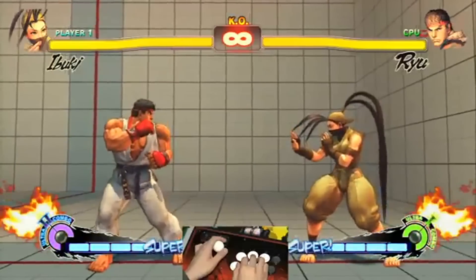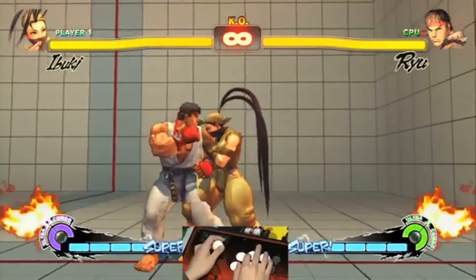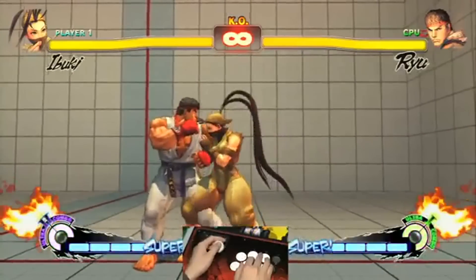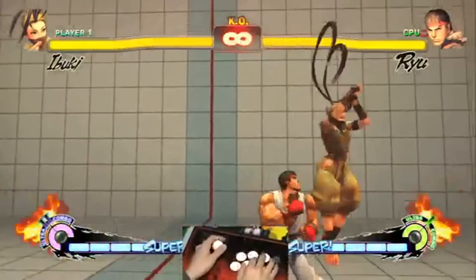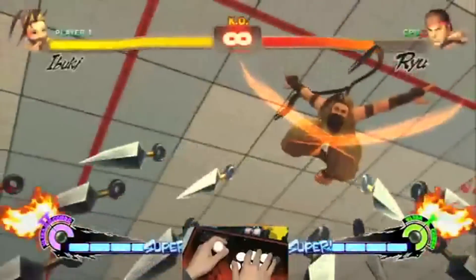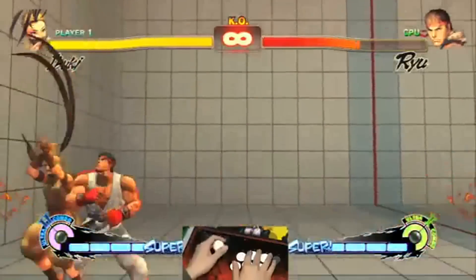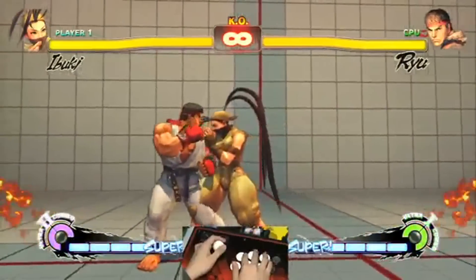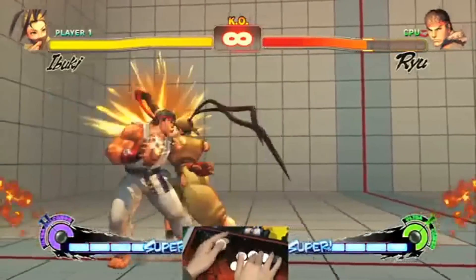The main way to cancel into her Ultra is by using any move that you can super jump cancel out of — like standing fierce, for example — and inputting an Ultra. You have to do a double quarter circle forward, then hit the up-forward motion and press three kicks. Probably the most common way everyone will do it is off of her target combo: standing light punch, standing medium punch, standing heavy punch, then super jump cancel into the Ultra.